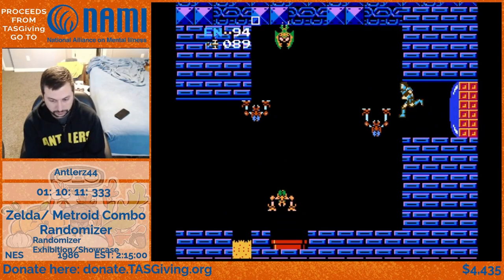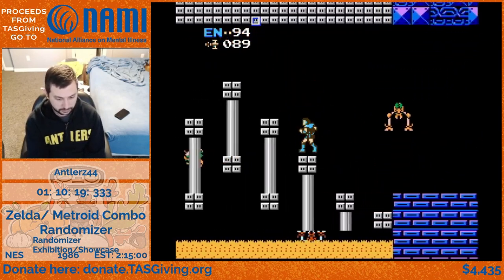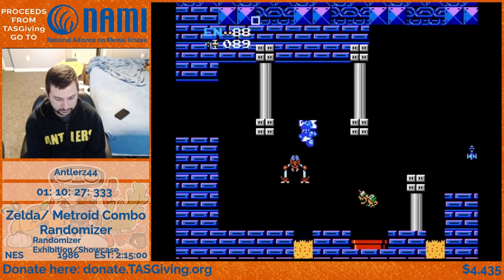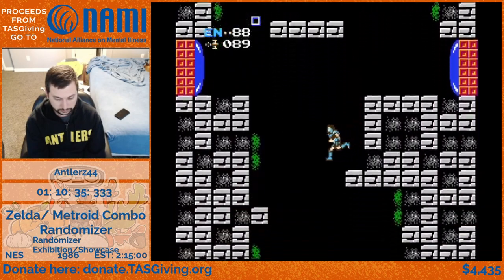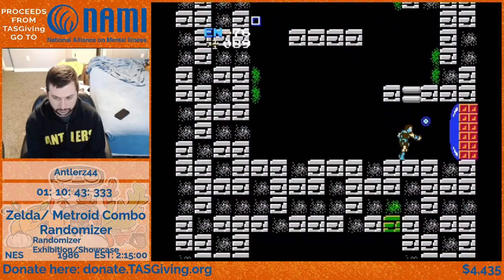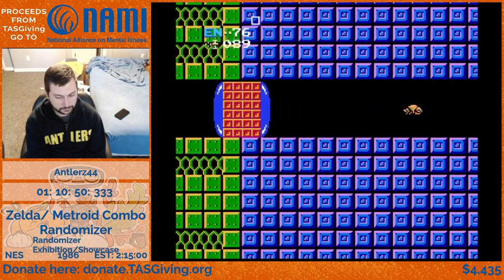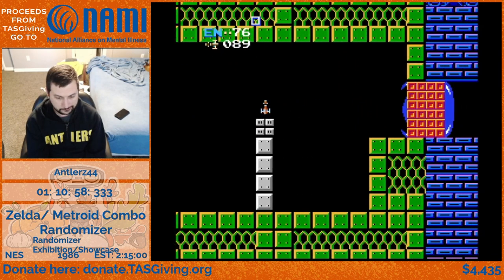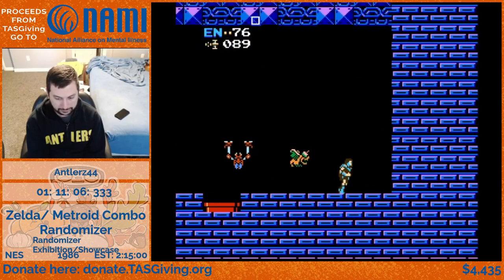Have we covered the difference of the totems yet? We did, early on. For those that weren't here earlier: normally in Metroid, to get into Tourian, all you gotta do is defeat both bosses to raise the statues. In this randomizer, we've turned them into items - you'll need to find two items called totems. You have a totem for Kraid and a totem for Ridley. Much like the Triforces in the Zelda side, they gate the entrance to the final area. It's still a good idea to defeat the bosses to get the missiles they give you and see what's behind them since those doors are locked until you defeat them.